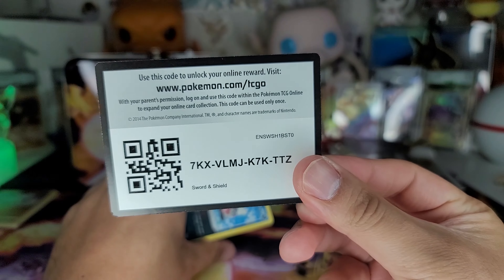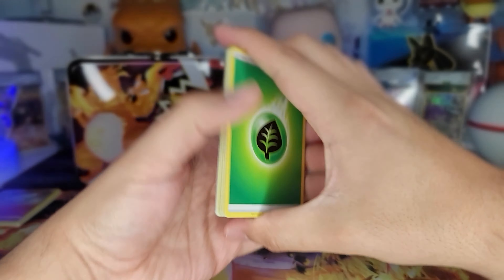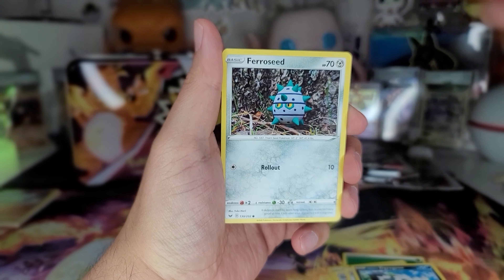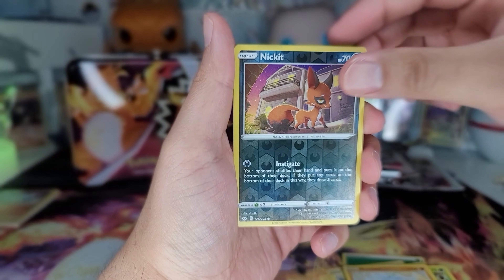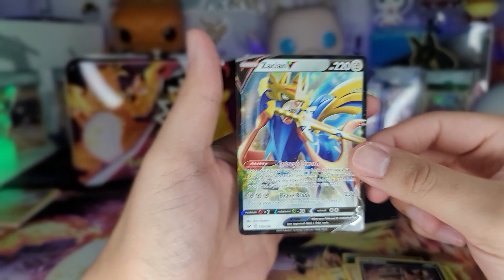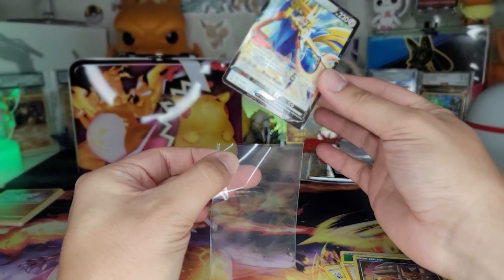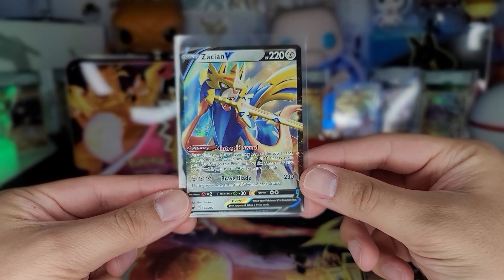Second pack. To be honest you're probably gonna have a better shot at Scarlet and Violet as it's possibly gonna have the bigger hits. Citrus, Hyperbeam, Crabby, Roselia, Rhyhorn - and a Cresselia V! I'll take it as the first hit of the video. I'm gonna head on to Rebel Clash.